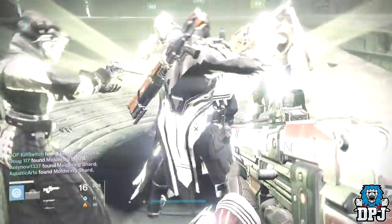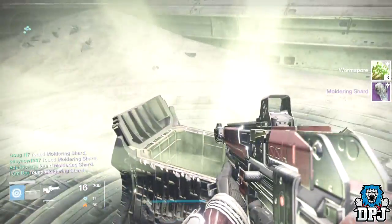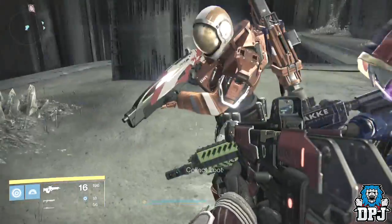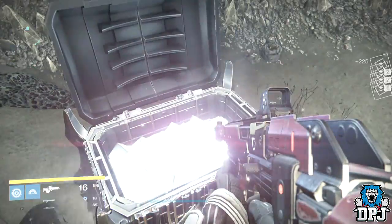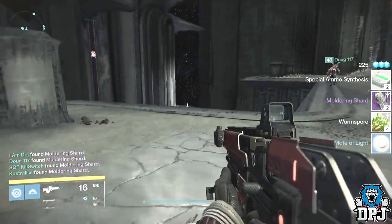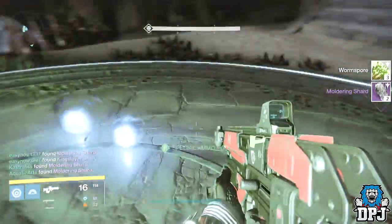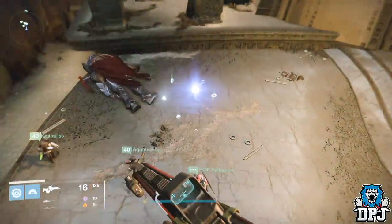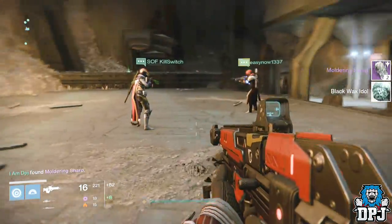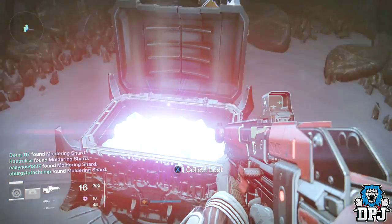Getting straight into my looting results starting with my hunter. From the first chest I got three worm spore and two shards. From the first secret chest I got two special ammo packs, two shards, four worm spore, and one mote of light. From the second chest I got three worm spore and two shards. From the War Priest I got two shards and a black wax idol.